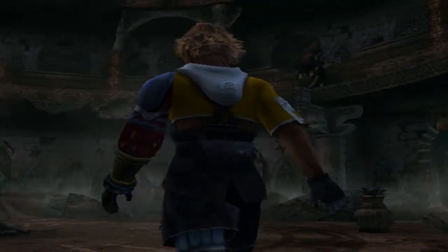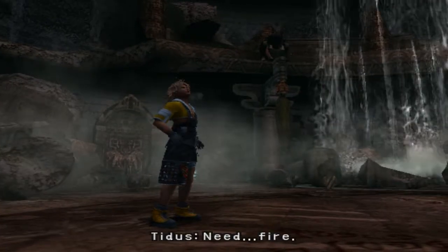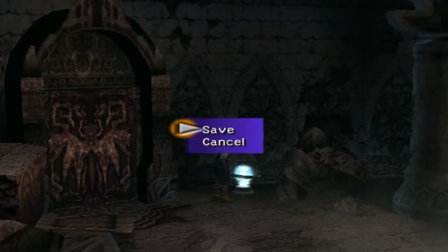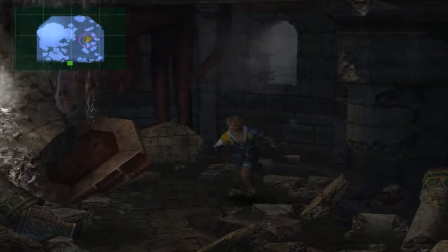It looks like we're in some kind of ruined temple or something. Let's see here — nope, not that way, that's back the way we came. Well, first things first, let's come over this way, hit up the stairs here to restore our health. Let's see what's up here — a flint! That would be useful when trying to light a fire.